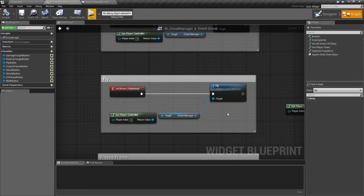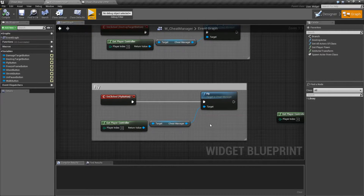The Fly Node is really simple. It basically enables the character movement mode of flying on the character. But there are a few things to note about it. Here's my Fly Node itself — it runs off the Cheat Manager and it has no other inputs.